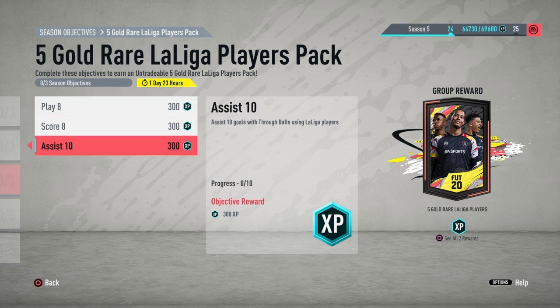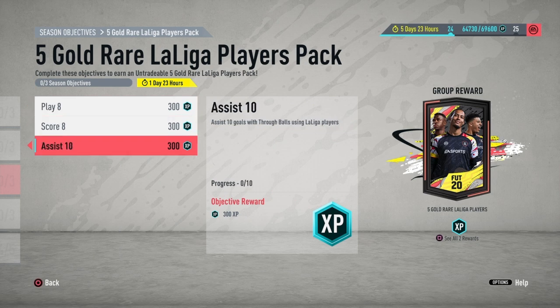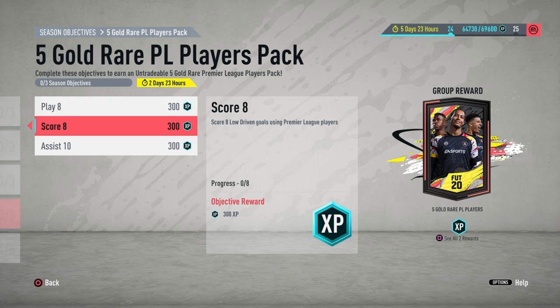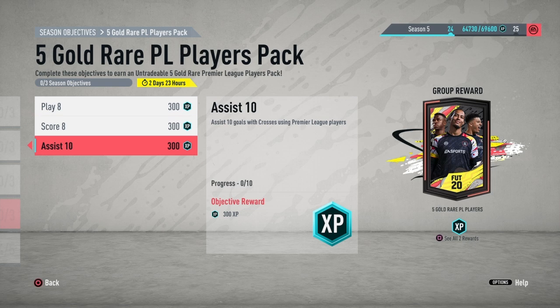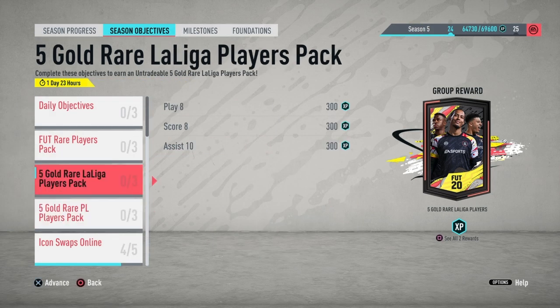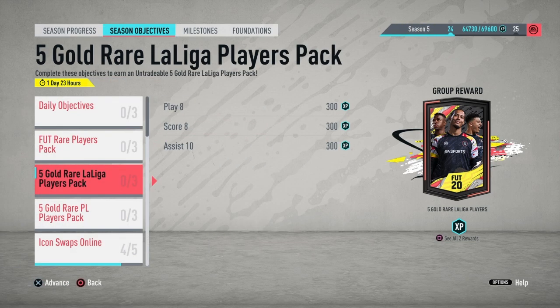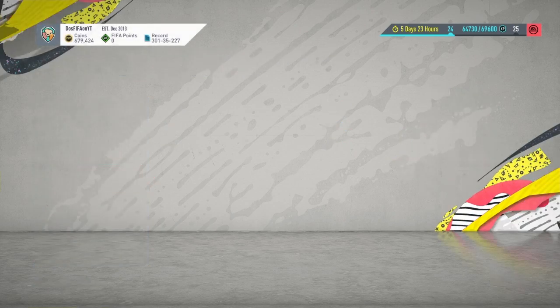All of these can be completed during squad battles — do it on minimum semi-pro so you can also complete the 50k pack objective. If you've already done that, you can do it on the lowest difficulty and probably get everything done in one game. The Premier League objective is the same concept: play eight matches with 11 Prem players in the starting 11, score eight low driven goals, and assist 10 from crosses. Again, you can do both objectives in squad battles simultaneously. The reward is a five rare gold Premier League player pack, which is a pretty good upgrade pack.